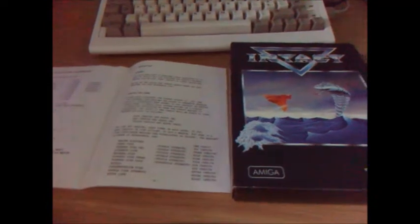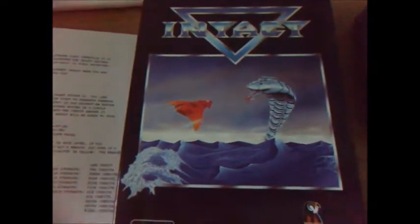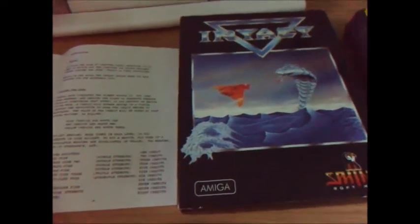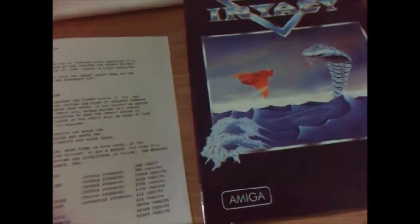Hey everyone, another Amiga shooter - this one is Intact by Sphinx Software, might be their only release. It's a vertical scrolling shooter with a bit of a difference to your typical vertical scroller: you shoot waves of aliens and they leave behind credits - blue, red, and yellow - worth one, two, or three credits. When you've got your credits you can fly over part of the land where there are power-ups. The instructions list all the different weapons: reverse fire, forward fire, free shield, fragmentation fire, double fire, strength, extra life, and engine boosters.